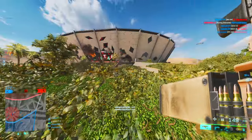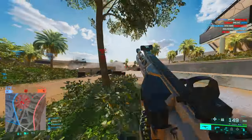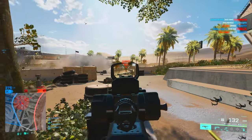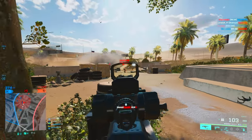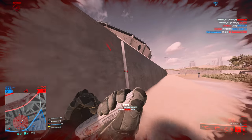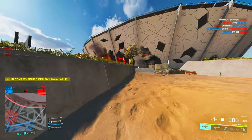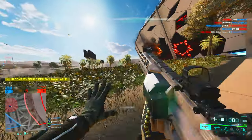The difference between Redacted and this map is that in Redacted, you at least have a certain type of game flow — you can predict what the enemies are doing to some extent and play around it. You also have a lot of flanking opportunities, and there are areas where you can run through without being spotted.